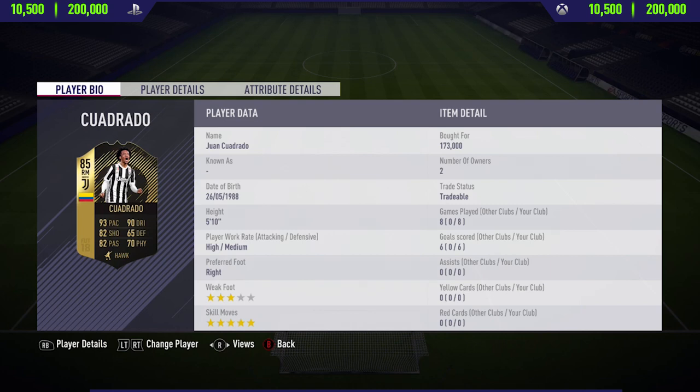Hi guys, what's up, JCM here, and welcome back to Run the FIFA 18 player review on my channel. In today's video, I'm going to be reviewing the 85-rated in-form Juan Cuadrado. If you want to go and pick up this card and try him out for yourself, you will have to pay anywhere between 10,500 to 200,000 coins on both Xbox One and PlayStation 4.